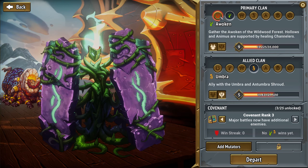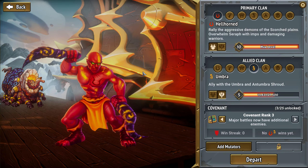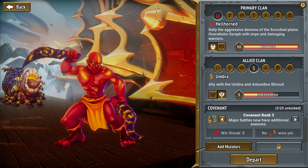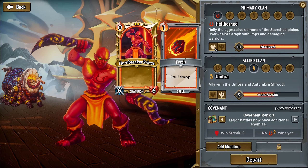You have your primary clan and your secondary or allied clan. You basically choose two clans that you're going to go into the run with, and these clans determine what cards you get — your spells and your units. They can also determine what relics or artifacts you get. On top of that, you also get to choose between two clan heroes.